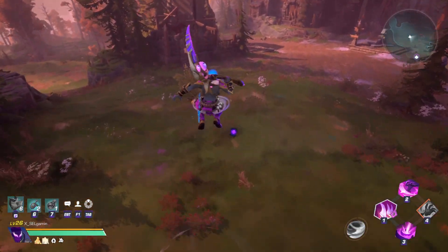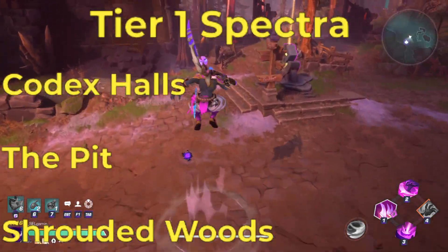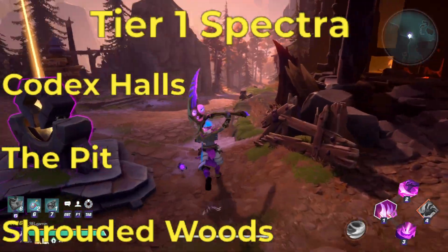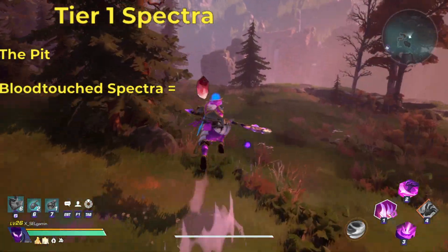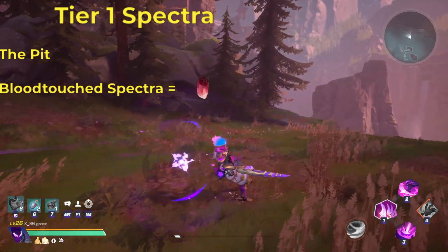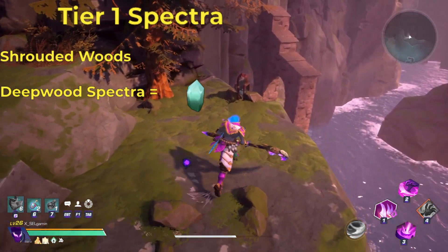Up next, we have our tier 1 spectra. These crystals can be found in the following expeditions: Codex Halls, the Pit, and the Shrouded Woods. While running an expedition inside Codex Halls, you will have a chance to obtain Silver spectra. While running an expedition in the Pit, you'll have a chance to get Blood Touch spectra. And while running an expedition in the Shrouded Woods, you'll have a chance to get Deep Wood spectra.